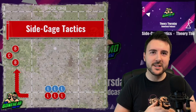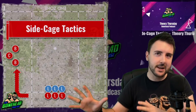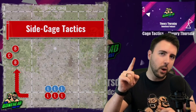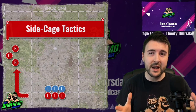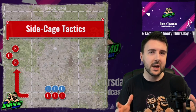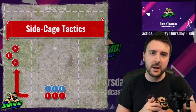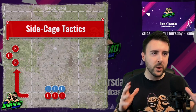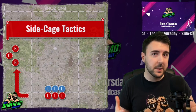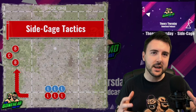Hey everybody, Ben here for the Bonehead Podcast and welcome to Theory Thursday Side Cage Tactics. Theory Thursday is where we get together and take a deep dive into one part of Blood Bowl — whether it's stats or strats — and find out just what we can learn about the best game out there, with a vain hope that maybe we can get a little bit better at it and win more. We are going to be talking about side cage tactics today. Side cages, or launch pads as I call them, are a risky tactic in Blood Bowl.